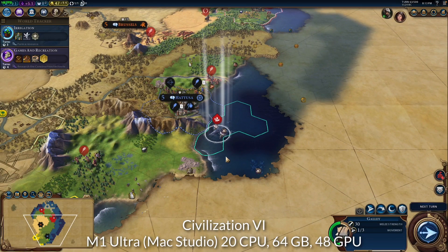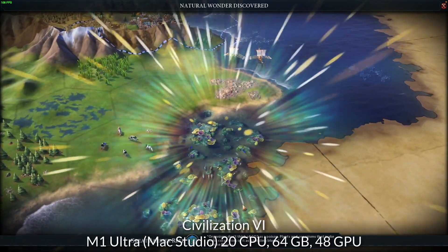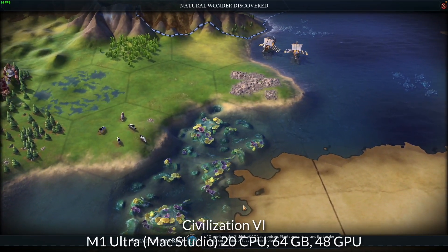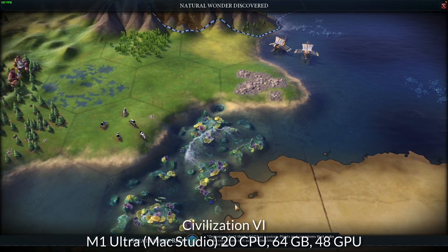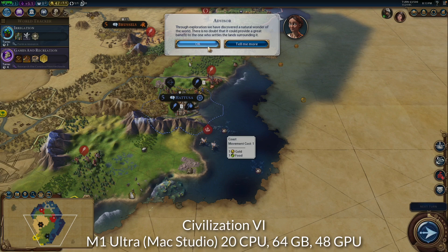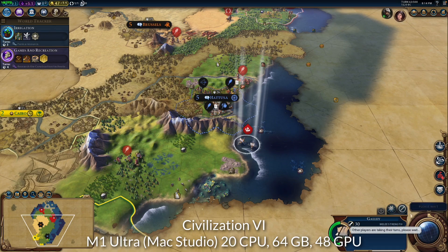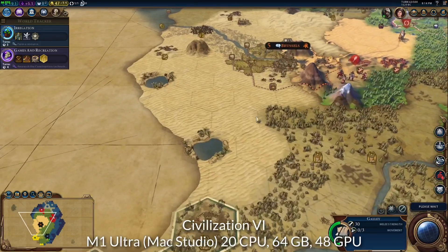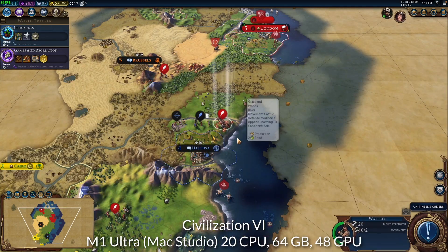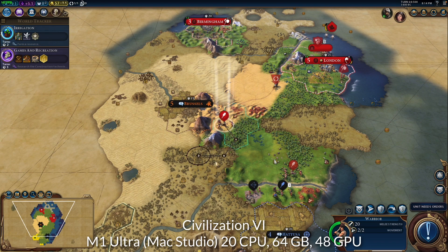Next up is Civilization VI — a game that I think people will realistically play on a Mac Studio. It's a deep, slow-moving strategy game that casual fans want to play on their Macs. We're still in a relatively early portion of the map and getting around 100 FPS. Turn times are pretty good at this stage. Once I have more time, I'll test the late game, which can be more demanding.